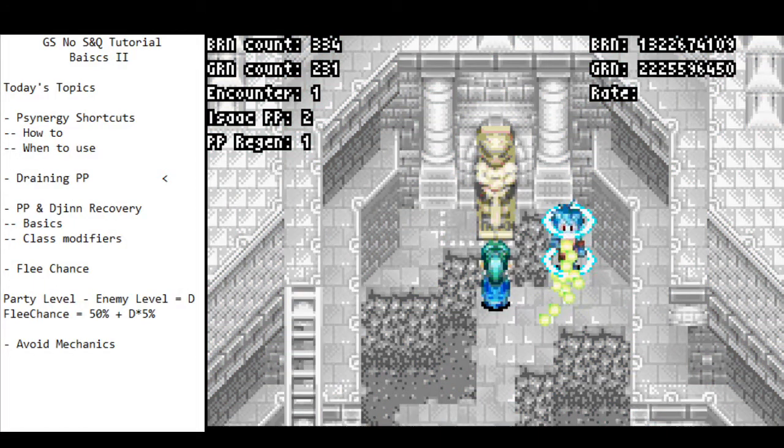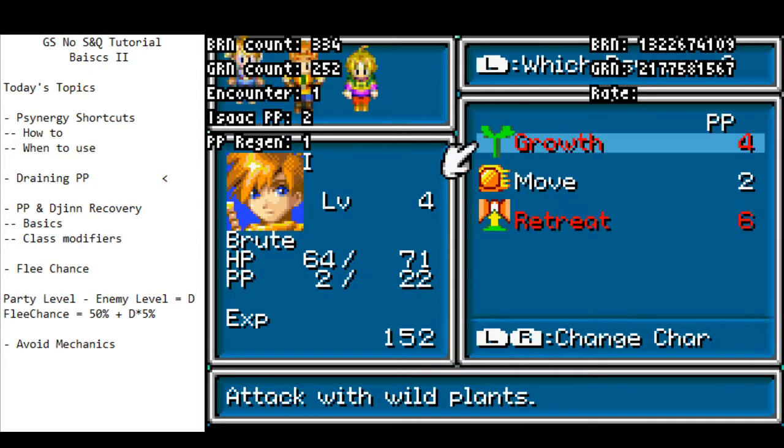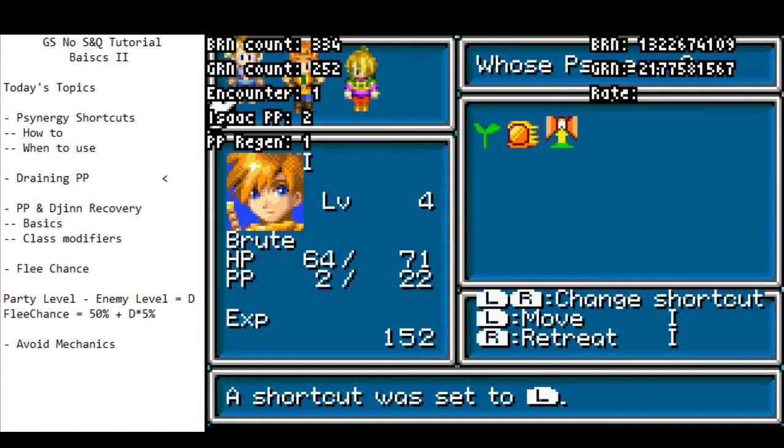Growth is relatively efficient at draining PP. As you can see, it's draining relatively fast. Usually you'll have to hotkey it to get maximum effectiveness, but that's not too big of a deal. The last option is to use frost. Frost is marginally faster than growth, but usually you won't need it — you can rely on curing or move cancelling. But frost can be quite helpful and it's useful to keep that at the back of your mind.